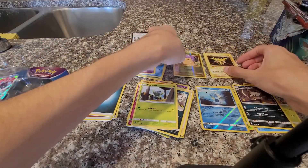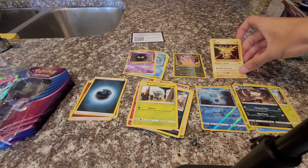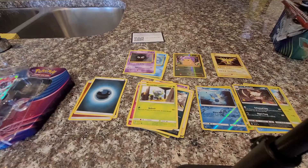I'm pretty sure I'll sleeve that up — so that one's not a bad tin at all. We got a nice holo out of Evolutions. If you guys liked what you saw today, please like, comment, and subscribe. I'm going to try to get more sports card videos up — I actually found some, so I'll eventually get that on the channel. Thanks!